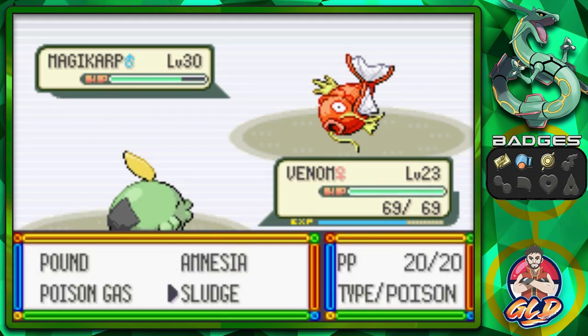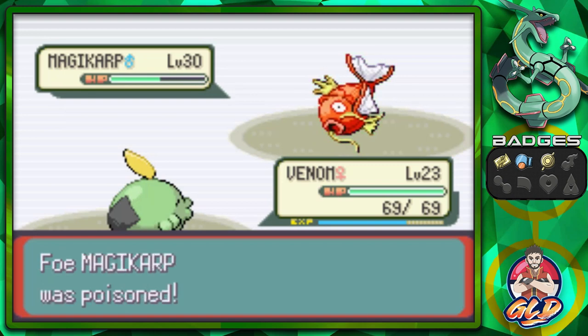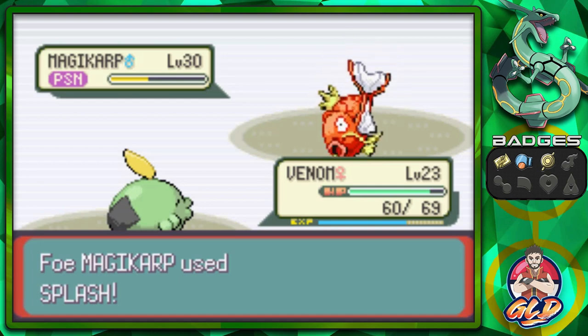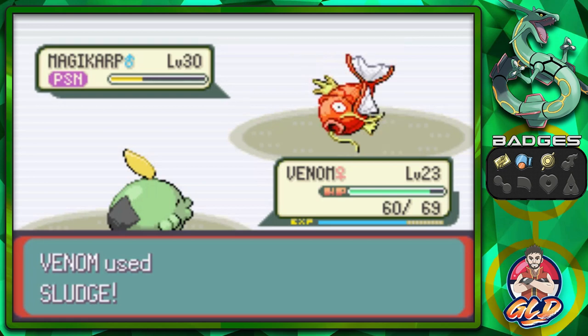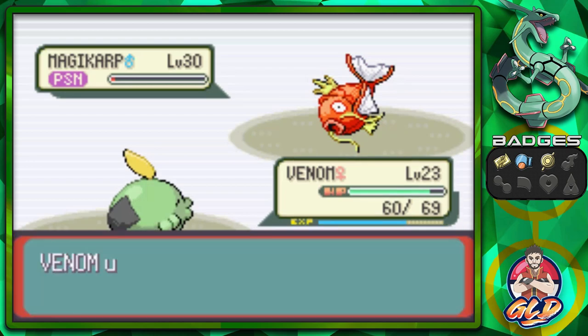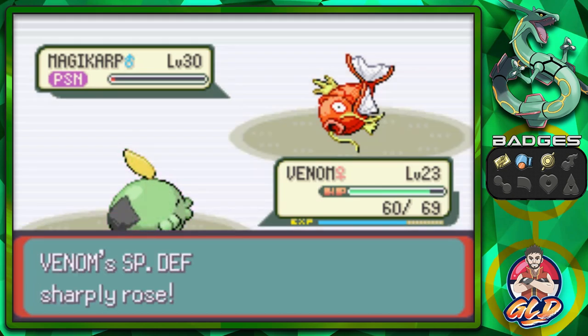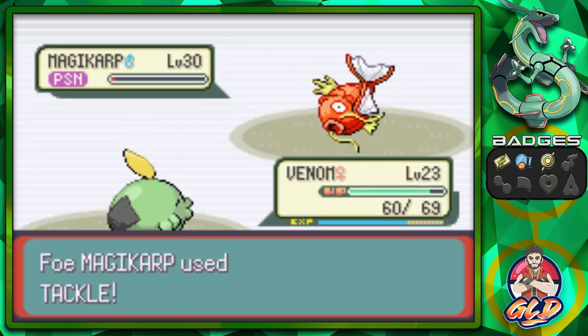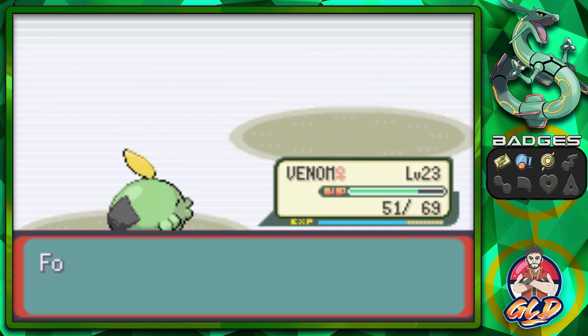It should be an easy cakewalk right here — but knowing these Magikarp, it has Flail, and I think it's waiting for Flail. Flail is just a nasty move when it comes to Magikarp. Splash attack again — nothing. And there we go, it is poisoned. I'm going to go straight for Amnesia because we need to up that defense for whatever's next. It looks like we're gonna win this one. Tackle attack — and it is hurt by poison. We win.